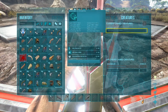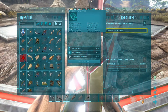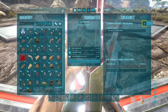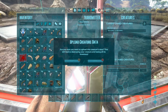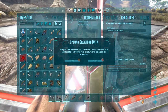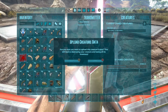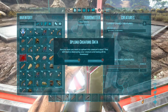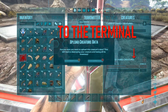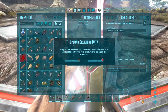So what you do is go to the Creature section, click on the animal or dinosaur you want to transfer, and at the top right it says Upload Creature. You click A and it comes up saying 'Upload creature data — are you sure you want to upload this creature data? This will lead to destroying your creature and losing all its inventory.' Don't be worried, it's not going to kill your creature. It just means it's going to upload it to the terminal, and if you've got food in there it's going to drop it in a bag.